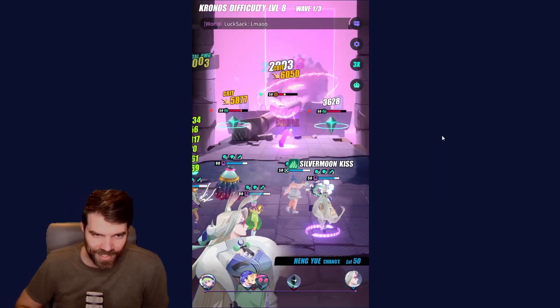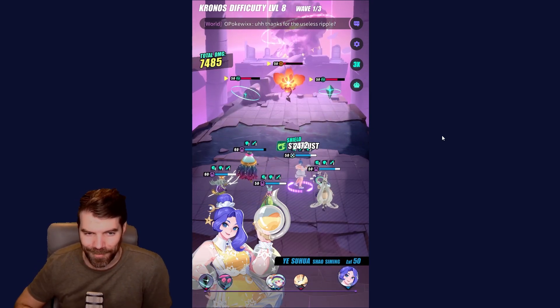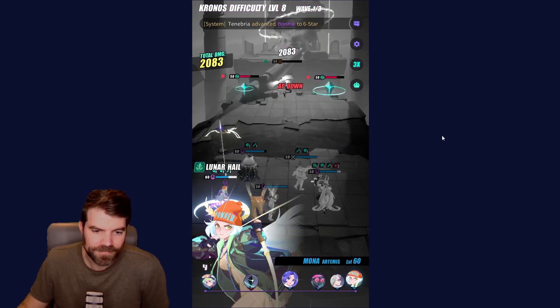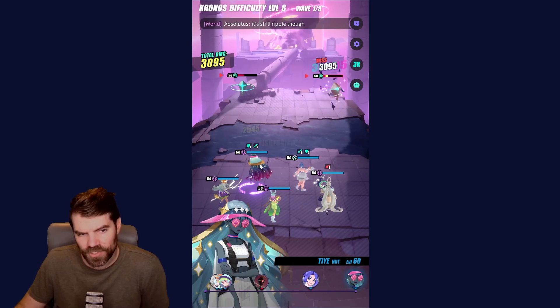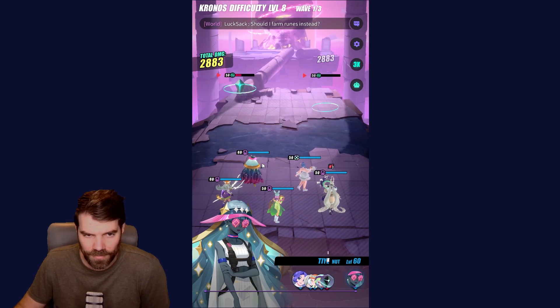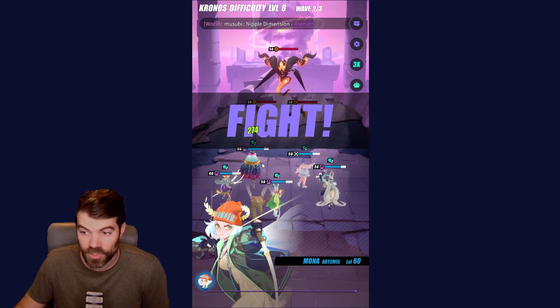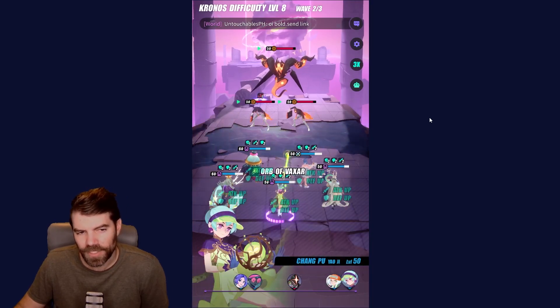Again, I kind of just made up this team by myself and didn't really look at any other videos, so if I'm way off the meta, it is what it is. I only have one legendary in this team, and she's a good legendary — T-Yut, or however you say her name. She has an attack bar pushback and 2 AOEs and some stuns. Pretty cool little unit.